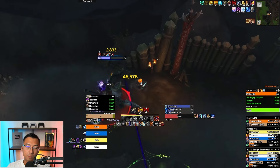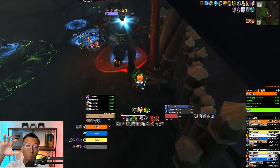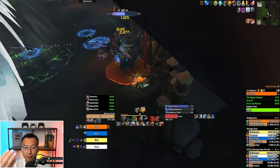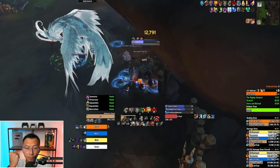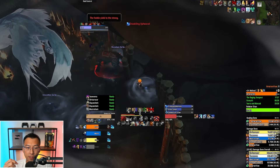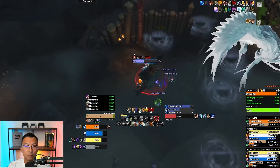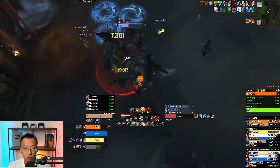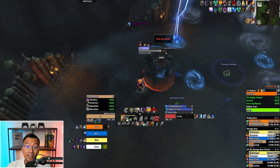In Phase 2 where the boss starts putting puddles on the ground, you want to tank the boss away from the rock. When Crackling Upheaval goes out, I drag the boss further away so puddles spawn away from the rock. Then I bring the boss back to the rock for Phase 2, so we can deal with the Static Spear the same way and keep the rock area clear of puddles.